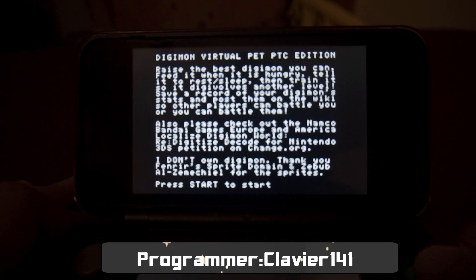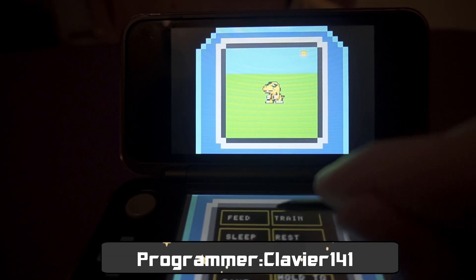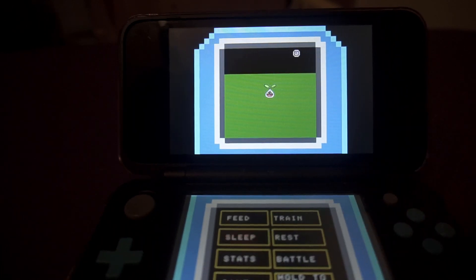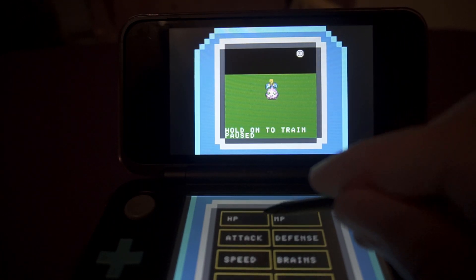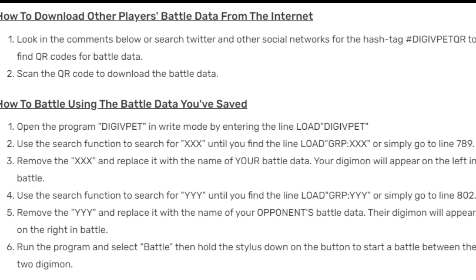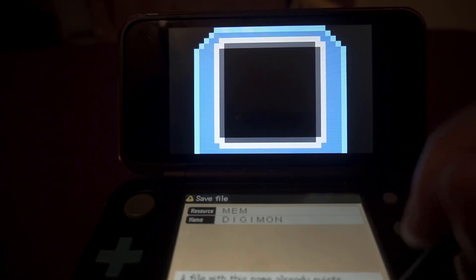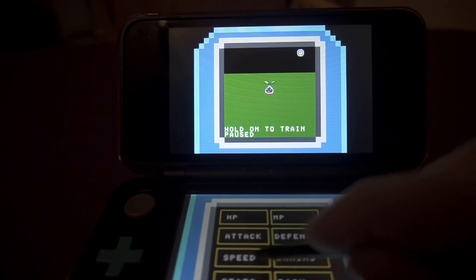Next, we have Digimon VPet by Clavier141. I like this. You feed your Digimon when they're hungry, train their stats with cute animations, and tell them to go to sleep. With enough progress, you can watch them digivolve into different types. It's like a rapid-paced Tamagotchi. Apparently there's instructions to upload your Digimon stats so they can actually battle with others, but sadly by the time I tried this out, I didn't have the ability to look up those QR codes. There are a bunch of Digimon to select, and I'll definitely be trying this out more while waiting in a doctor's office.